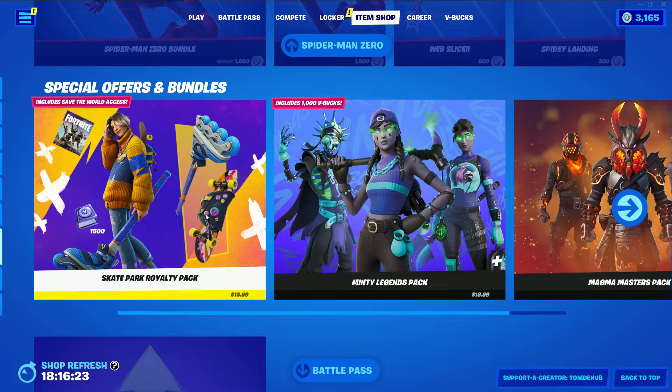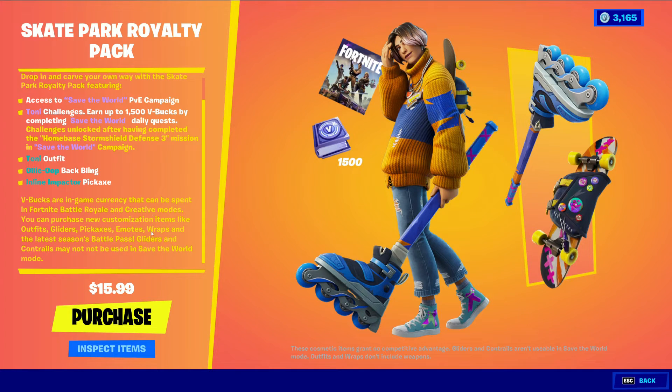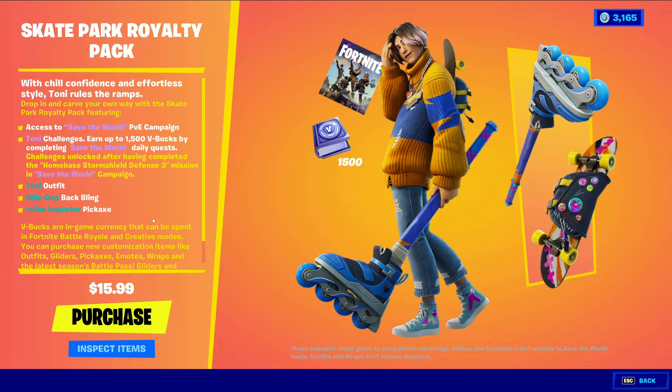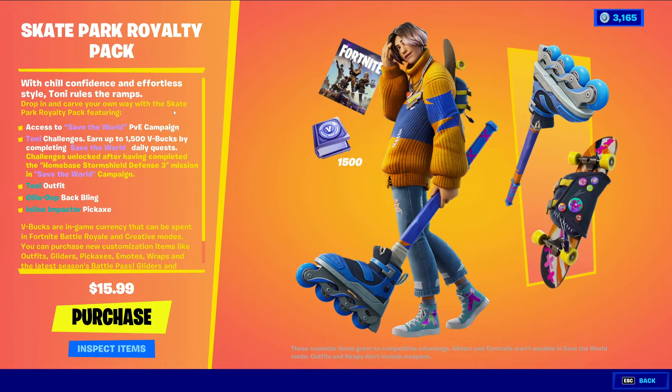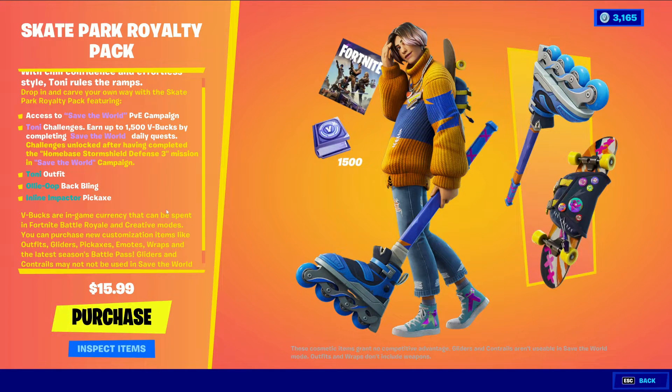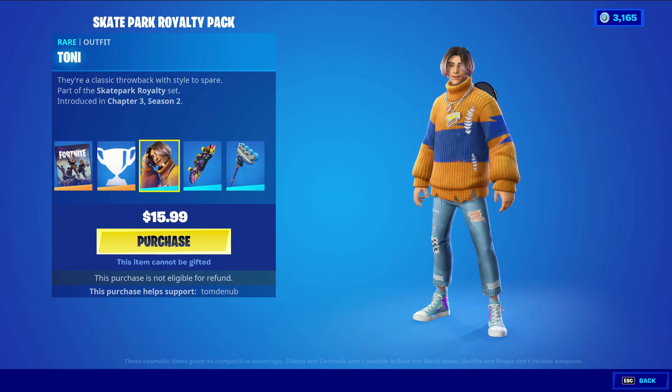Actually, it looks like we have something new in the Special Offers and Bundles section. We have a new Save the World Starter Pack for $16 real money. It comes with access to Save the World, which is really cool. You also get challenges in Save the World that let you earn up to 1500 V-Bucks. They should be pretty easy — just daily missions — and you can get it done within about a week.